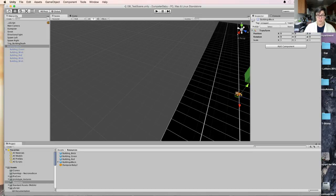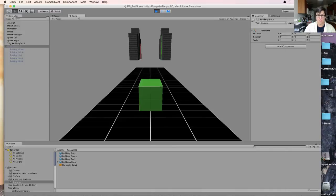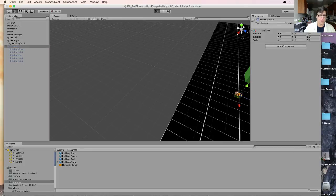Let's hide it again. Let's hit play. Let's go back to this one, turn it back on, let's apply this change to the prefab.